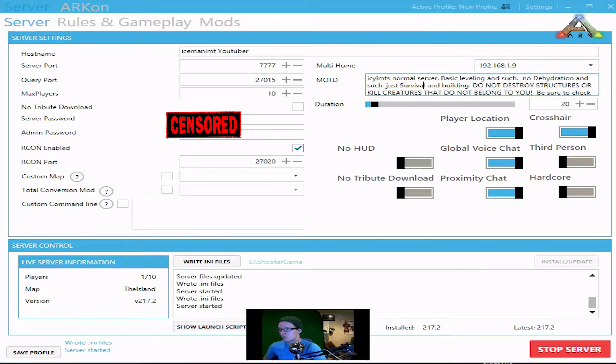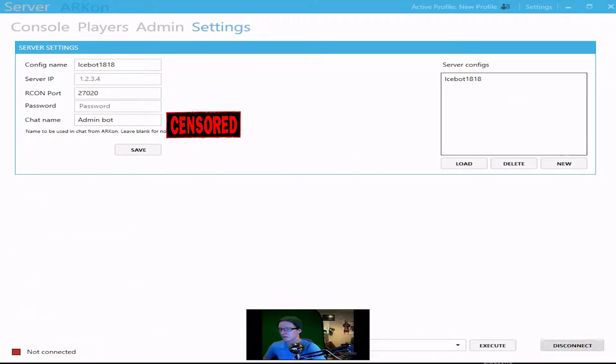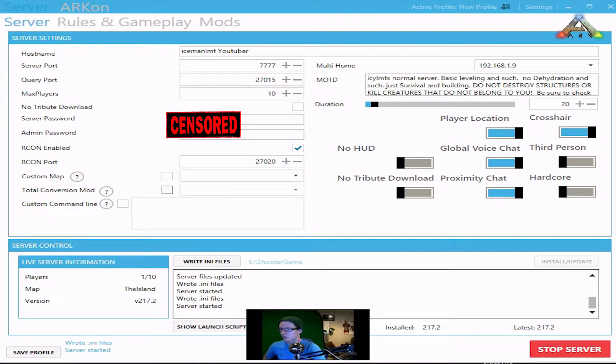Now, this is a cool little thing they added in too: recon enabled. They've finally put recon enabled into the servers — we're going to test this out. You can also click to allow custom maps, and that goes with some of the mods we'll show off later. Total conversion mods, custom command lines — all that fun stuff.